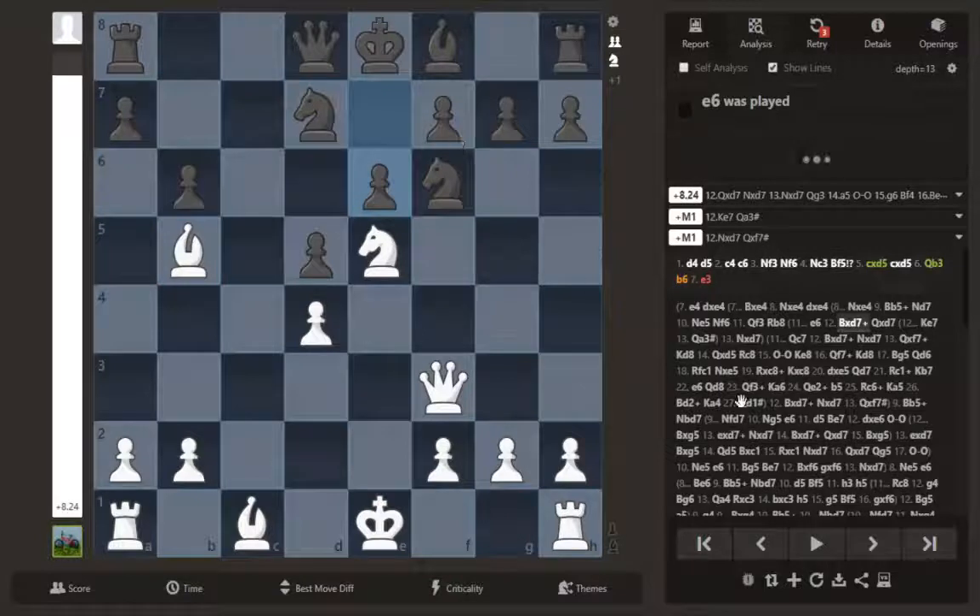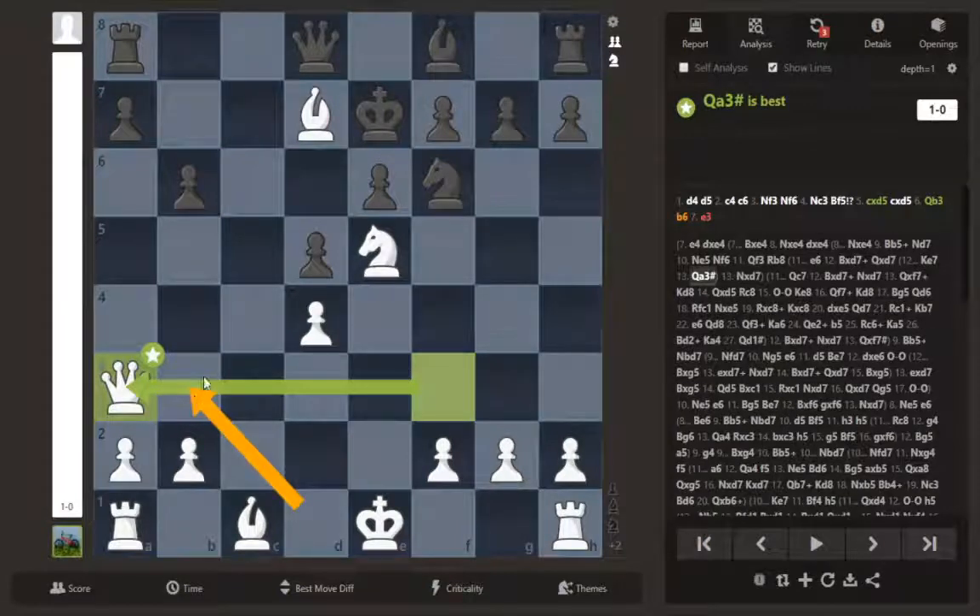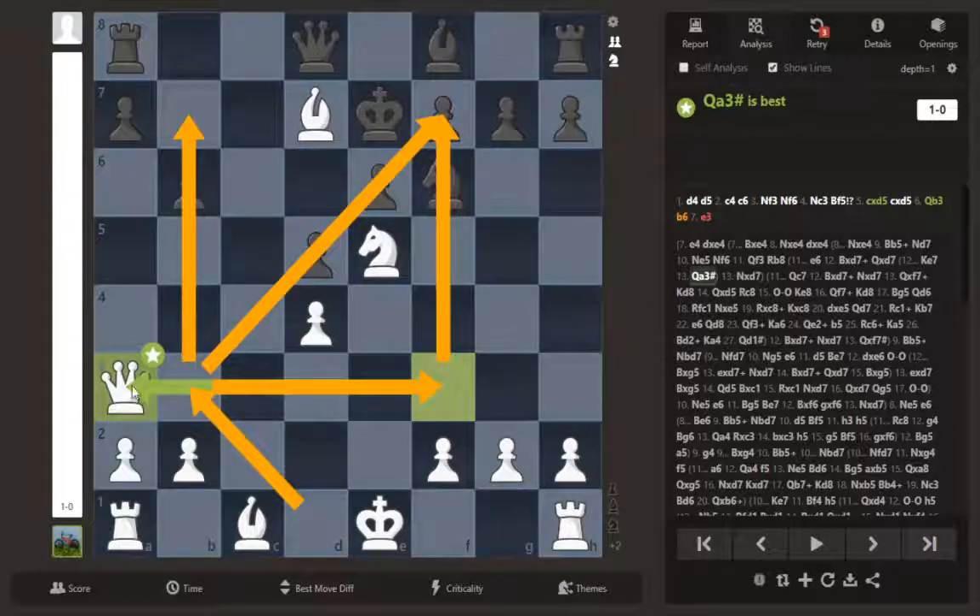After king to e7, trying to preserve his king — we have mate. The path of our queen was: here, threatening a pawn, provoking a weakness; later threatening mate; the queen came back here to threaten mate; and then came all the way back over here to checkmate our opponent. Absolutely brilliant.